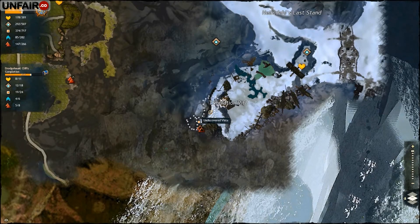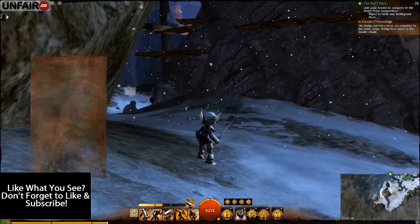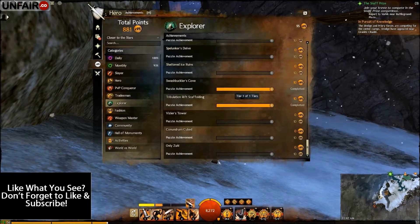Hello everyone, Valeric here from Unfair.co. In this video we're going to go through the Tribulation Rift Jump Puzzle and Vista location. The Jump Puzzle is called Tribulation Rift Scaffolding.